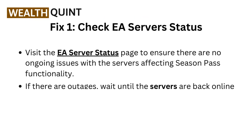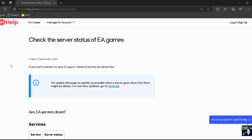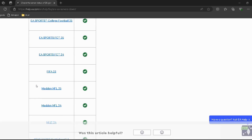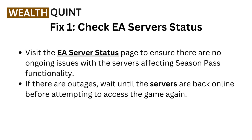Here are the fixes. Fix 1: Check EA Server Status. Visit the EA Server Status page — I have provided the link in the description so you can directly go through it. Ensure there are no ongoing issues with the servers affecting Season Pass functionality. If there are outages, wait until the servers are back online before attempting to access the game again.